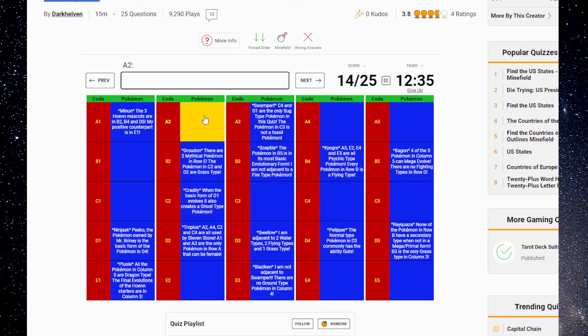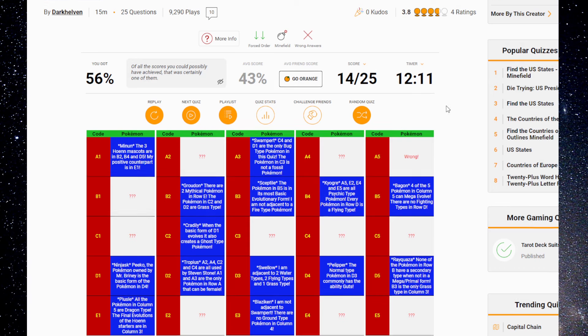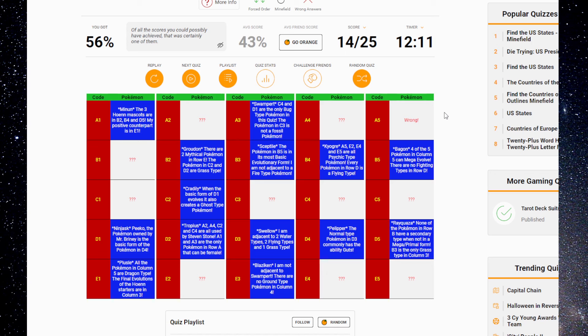A2, A4, C2, C4 are all used by Steven Stone. A1 and A3 are the only Pokémon in row A that can be female. Does that confirm that this is Metagross? It does. You're kidding me — a Mega Psychic type. Could that be? No, because there are only three Mythicals — that can't be Latios. I think it is Latios though. I don't know how it's Latios, but it must be — that's the only other one I can think of. So this is Latios.